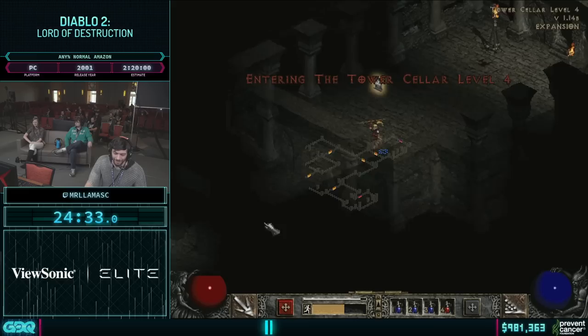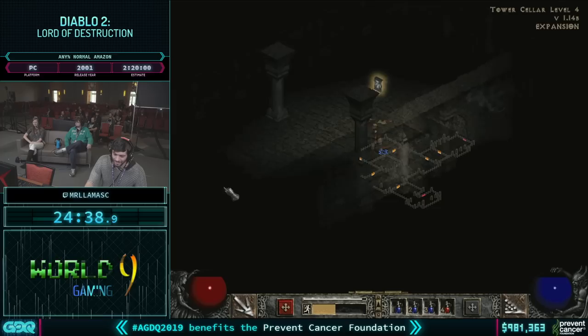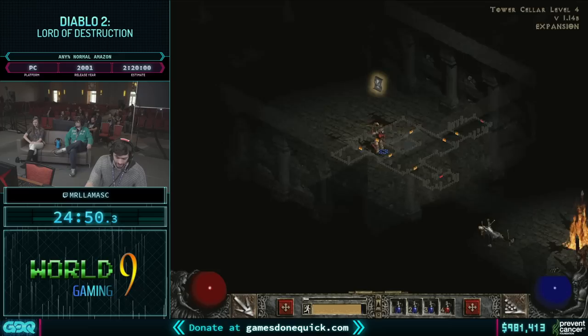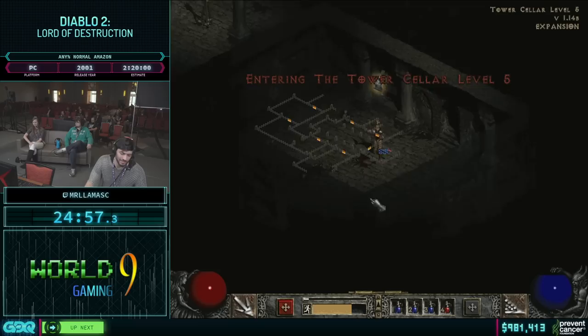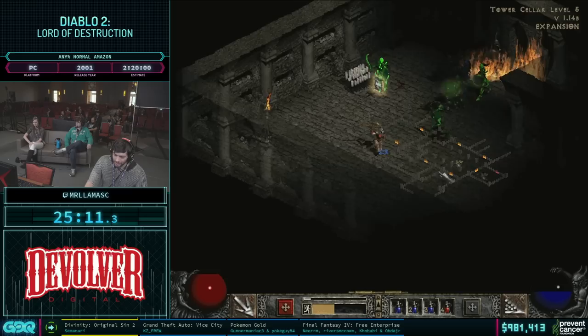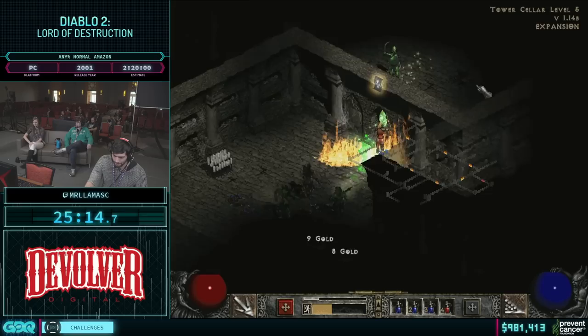There is normal, nightmare, and hell difficulty. Normal usually isn't too bad — it depends on the character and what you're doing, but there will still be plenty of times where you can just die. There might be a couple of moments in this run where that happens. Nightmare — things start to pick up a little bit. And then hell mode, they really just throw things, making it crazy with double immunities and stuff. It can get really difficult. The difficulty ramping in this game scales pretty hard, which is always fun. It makes for a lot of really fun hell runs, especially if you're running hardcore.